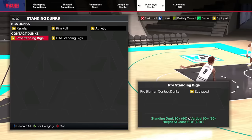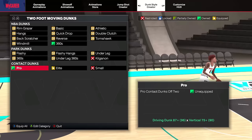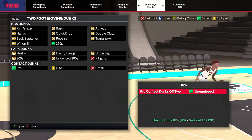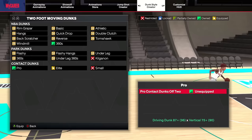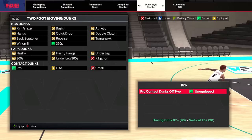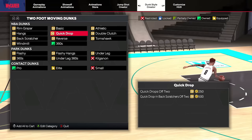At number eight on the list, we have Pro Contact Dunks off two. These are the worst contact dunk package there is — simple as that. We're going to have all the contact dunk packages on here, and I'm power ranking these so you understand the difference between them. For the pro contacts off two, they have a much closer takeoff range. They take off from significantly closer to the basket, starting your animation later, which creates smaller contact dunk meters or super mini meters — the really unhittable ones. These are the toughest to make. However, contact dunks are still significantly overpowered compared to 360s, Tomahawks, or quick drops.